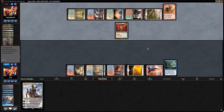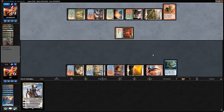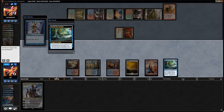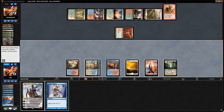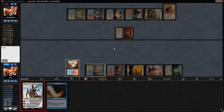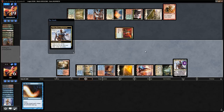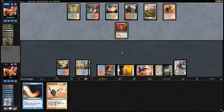At six life, opponent plays Domri but may be light on burn. Serum Visions—we have enough lands to flip Azcanta, so we keep the Serum Visions, flip Azcanta, then play Serum Visions. Lightning Helix appears on top. We draw it with Teferi and untap two lands. Helix kills the Bloodbraid—a great result—and we can't counter the Loxodon Smiter but that's acceptable.